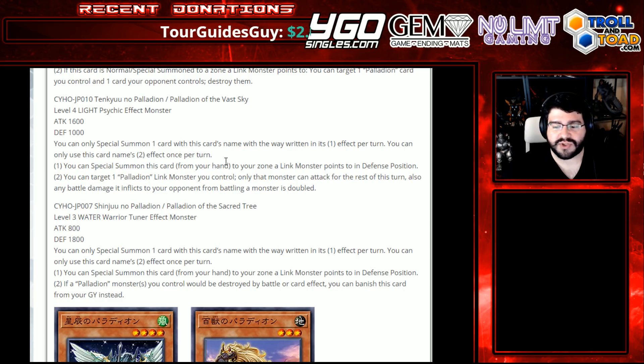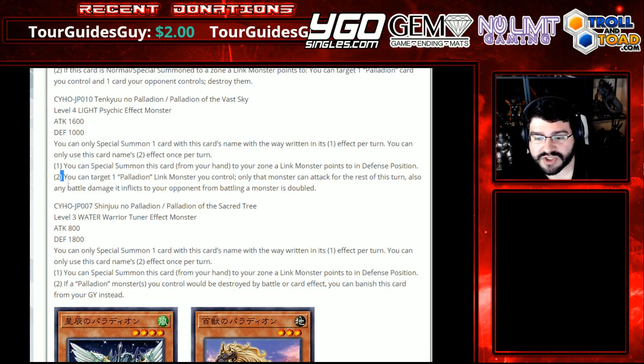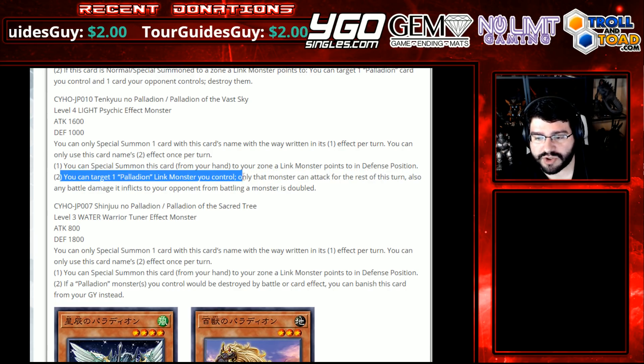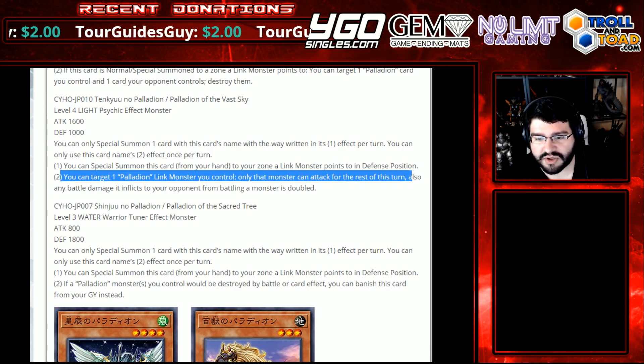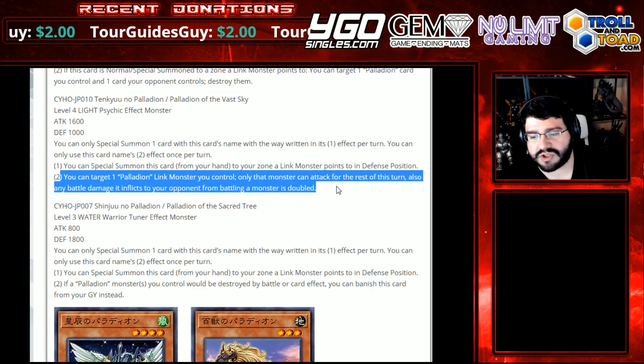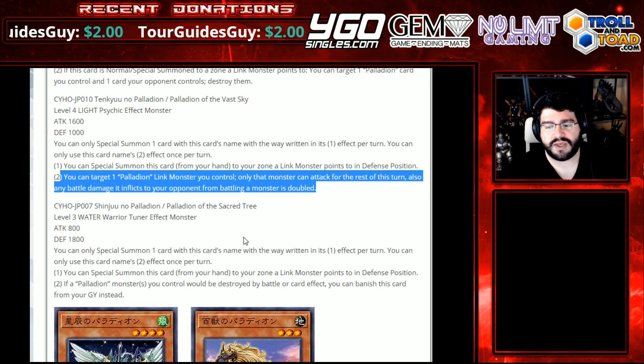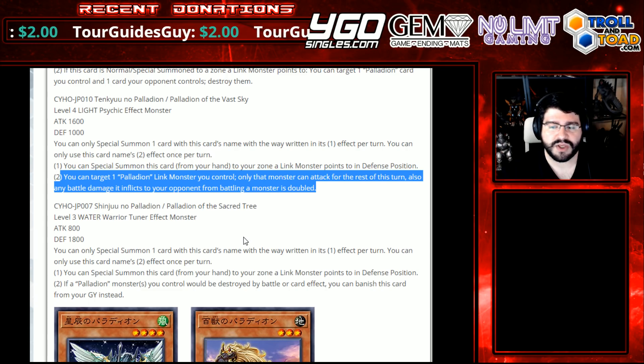Well, let's see — I know there's Link Monsters and I heard they're really good. Let's get to them in a bit. You can target one Palladian Link Monster you control — only that monster can attack the rest of the turn. Also, any battle damage it inflicts to your opponent from battling a monster is doubled. So it's not like a direct attack getting doubled, but that's still pretty good if you can get it nice and beefy.